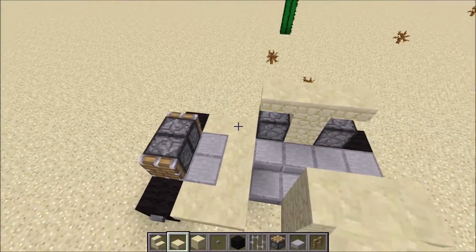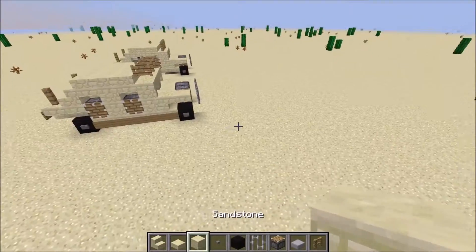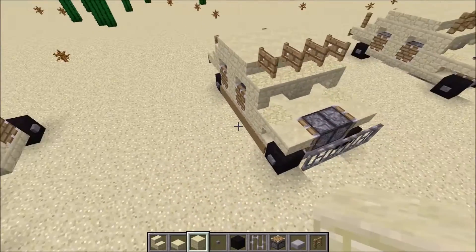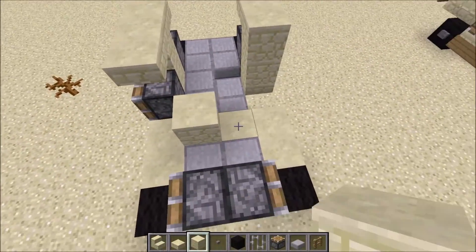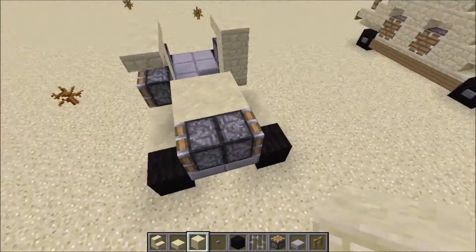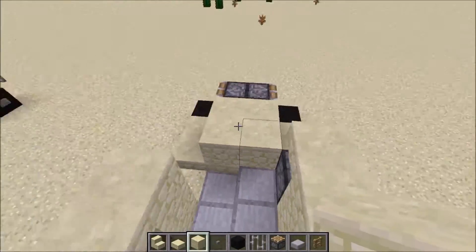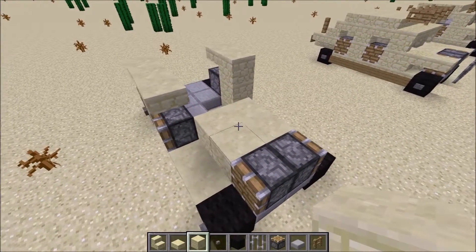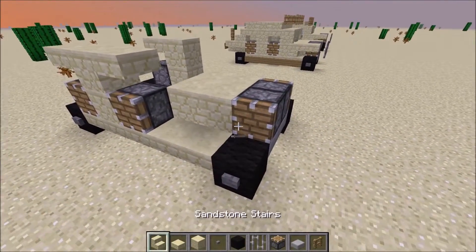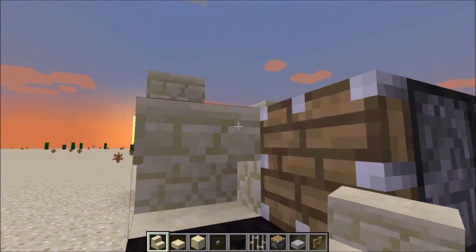Next, place four sandstone blocks right here next to the piston, and two pistons. Place one stair upside-down down here. Oh sorry, the time is messing up — I just have to change the time.